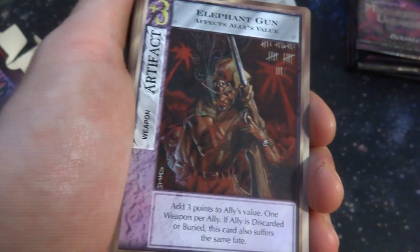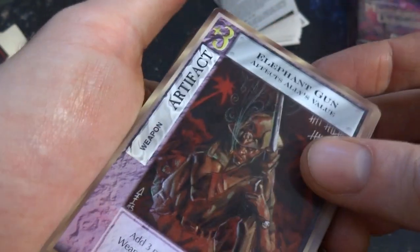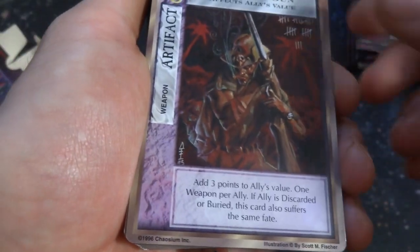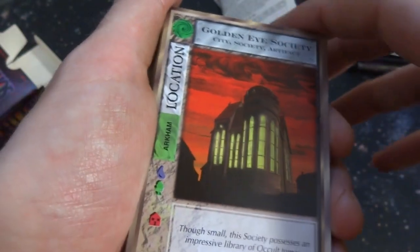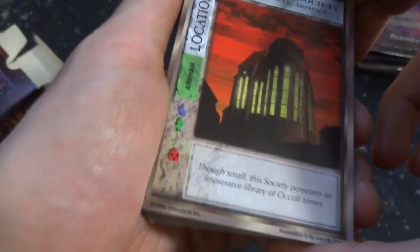Got the Elephant Gun — just like from Jumanji, the guy came out of the game. Got a weapon artifact — elephant gun, affects the value at three points to the ally's value. He's crossing off all the elephants he killed. What a jerk. Got Golden Eye Society — creepy red sky in the background. It's a location, Arkham. Batman's from there. The society possesses an impressive library of occult tomes, by Alan M. Clark.